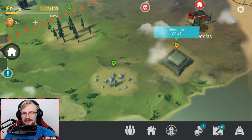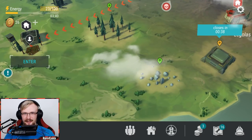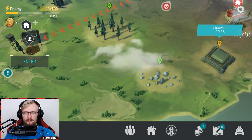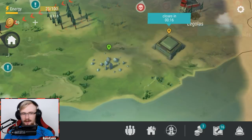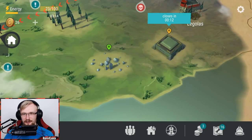So today, guys, we're gonna be going to Alpha Bunker and clearing third floor. As we can see, it's gonna be resetting in 45 seconds. I forgot to click the record button, and I crafted seven crowbars and six bows. I'm gonna be showing you how to clear third floor as a level 22 player.